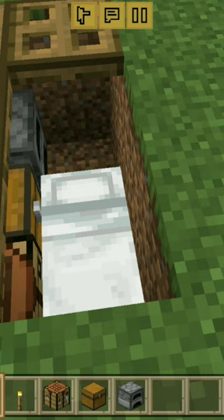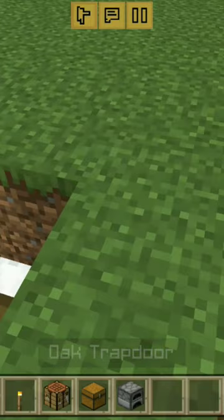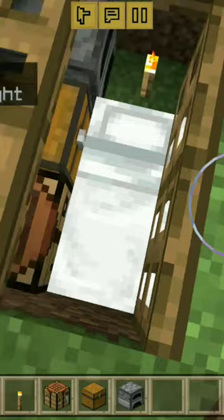Then you put in the bed, and in the top right corner you put a torch. You finish with the trapdoors, and you have a house.